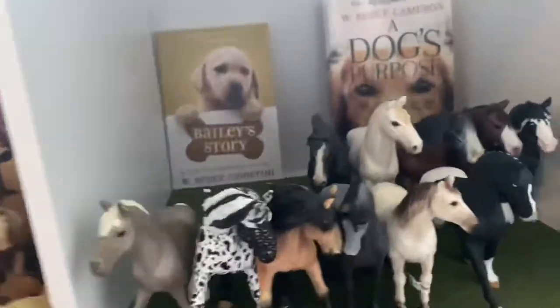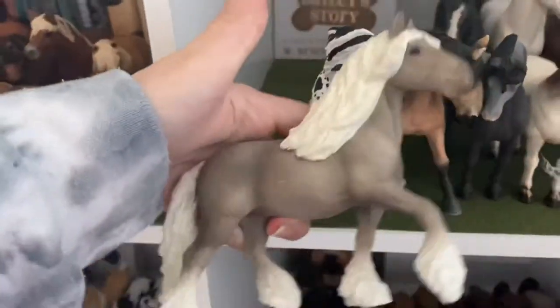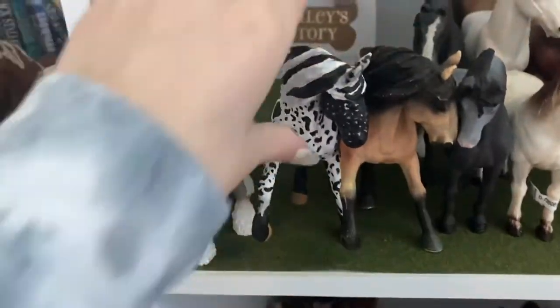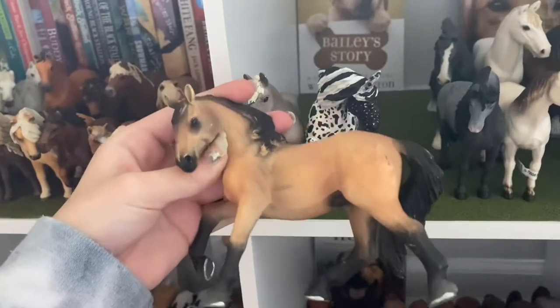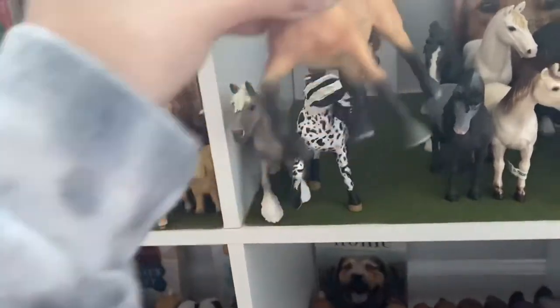Moving on — this is the Silver Dapple Mare, and she still has an unknown name. This is Phoenix, and he is a Custom on the Lusitano Stallion — Gelding, sorry. And then this is Geronimo, and he is the original Lusitano Gelding.